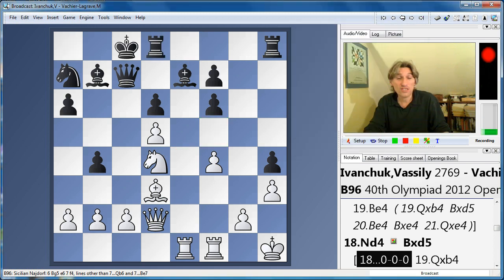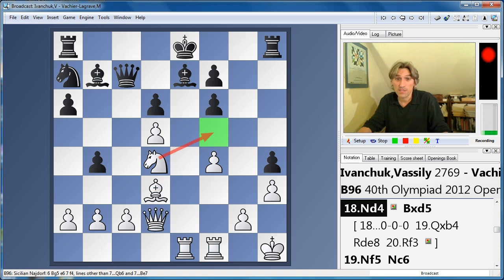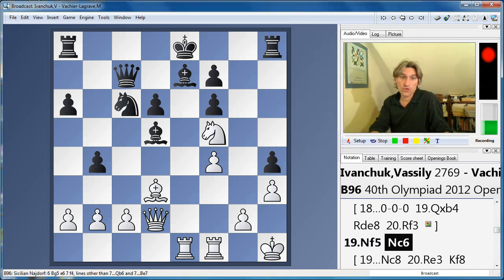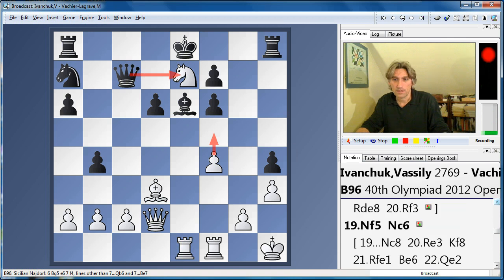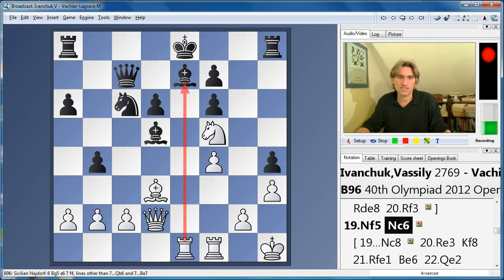Of course, the king can still evacuate to the queenside, but then we take and prepare to swing the rook over — it already looks too dangerous. So Vachier-Lagrave captured on d5 and the knight came over. I think Vachier-Lagrave chose the best way to defend the bishop. We have this open e-file which makes life interesting for white. Instead, if Bishop e6 — closing the e-file — then white wins back the piece with f5. Knight c8 is not very good as it blocks the rook, so Knight c6 is definitely the best move.